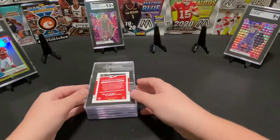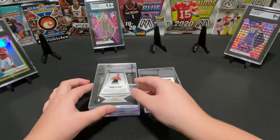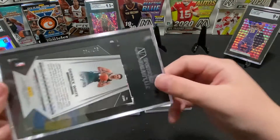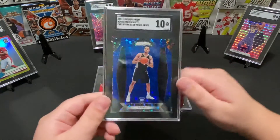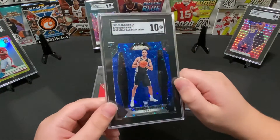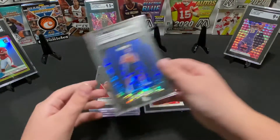I think these last ones are mine. This Derrick White is numbered to 175 — this is his rookie — and this one got a 10 on Fast Break. Sweet card, that's cool.